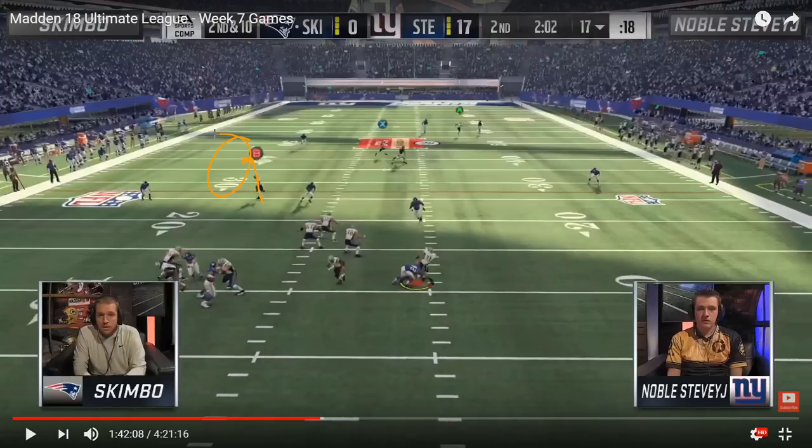Later on in the game, Skimbo ran Dig HB Out again. Stevie peeled off the deep post route to peel back over there because he saw what Skimbo was doing. At that point Skimbo tried to anticipate that and throw the deep post route. Stevie had Larry Wilson come by right there and react with that 91-plus zone coverage and make an interception. So Skimbo was just all sorts of discombobulated in this matchup, and it showed with how much he struggled.